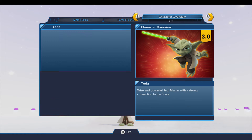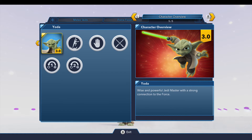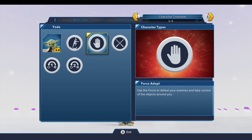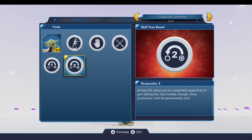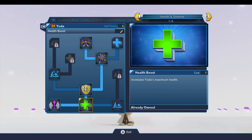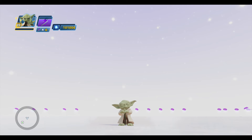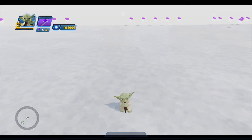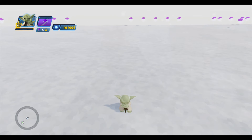Over here is the character overview. Taking a peek, Yoda is a super jumper, he is force adept, and a lightsaber master. So let's take a look at Yoda now — maybe toss some bad guys in here, do a little bit of fighting, and show off all the awesome skills that Yoda possesses.